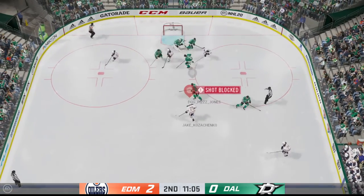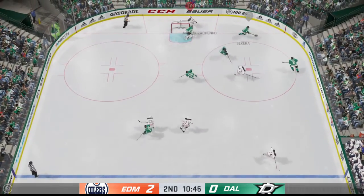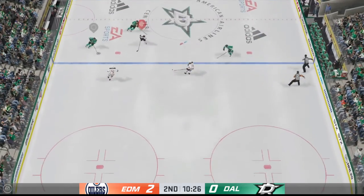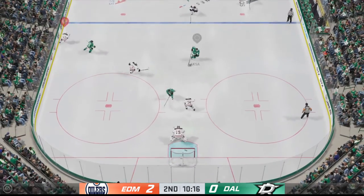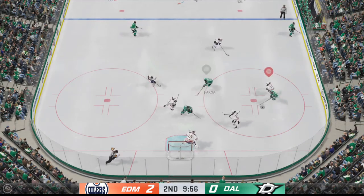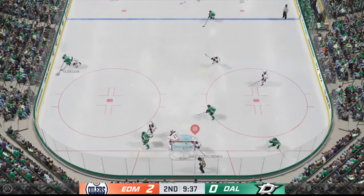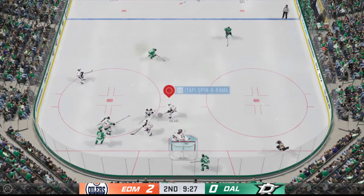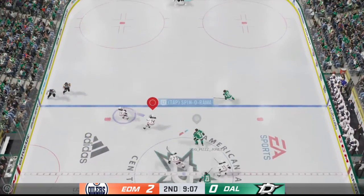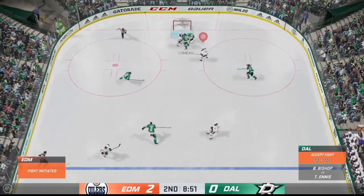Back underway as he wins the draw inside the offensive zone. That goes off a twig, stopped with ease. Angles it over to Janmark. Dallas is in the offensive zone. Puts it on net, and the lane's clogged up, blocking that. He almost lost it for a second there but regains control of the puck. And that one stopped. Great hit on the play. They've got numbers — it's a two-on-one denied by the goaltender.